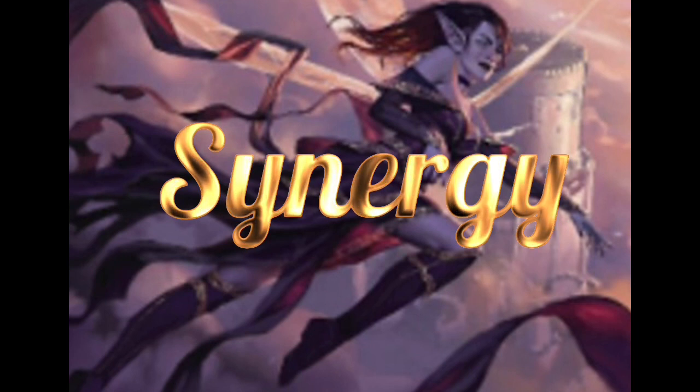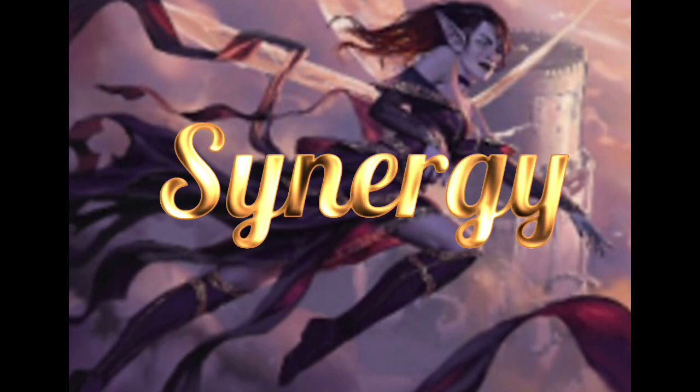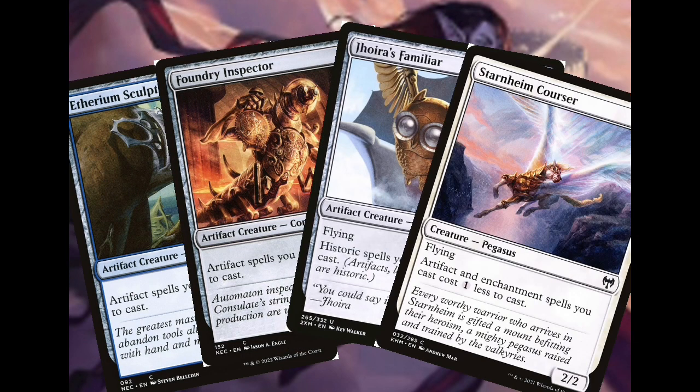Now let's talk about synergy. A big thing we want to do is reduce the cost of all these artifacts we're playing. Etherium Sculptor, Foundry Inspector, Jhoira's Familiar, and Sram are gonna do just that. It's a lot easier to storm off if all your artifacts cost next to nothing — or in fact, nothing. Free is good.